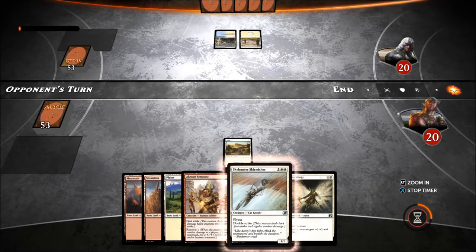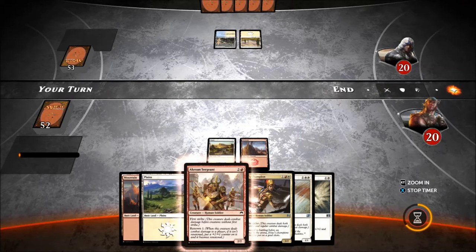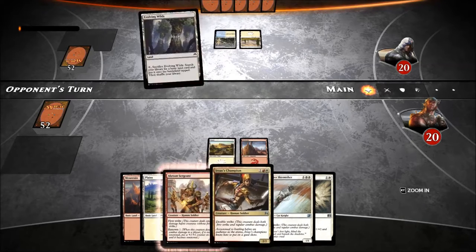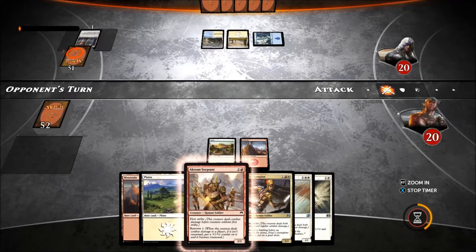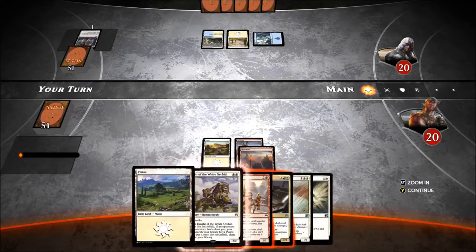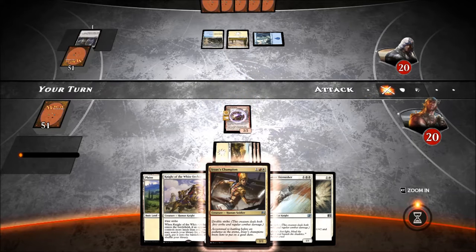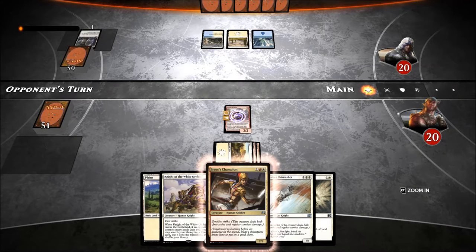Azorius Flyers, maybe? No, because he would have put down a Flyer by now. Akroa Sergeant over Aroa's Champion over Skyhunter Skimmer - save the best one for last. He has no plays; it skipped his second main entirely. That's actually pretty good too - for later, not now. I still want that Sergeant out there. Patrick's idea to include the Sergeant, by the way - Patrick, thank you. That was a good idea. He's a good filler creature. Not great on his own, but still filler enough to get us to curve out a little nicer.